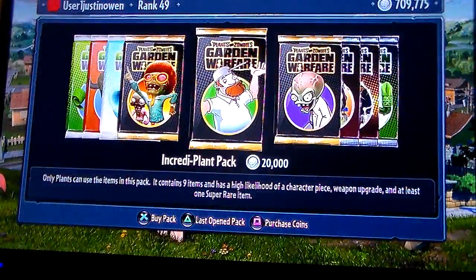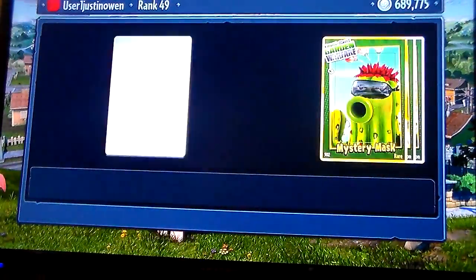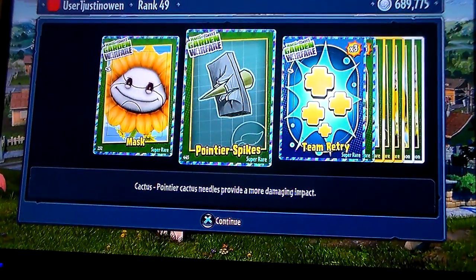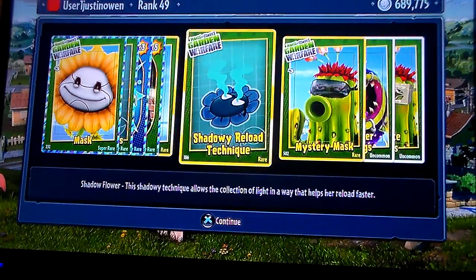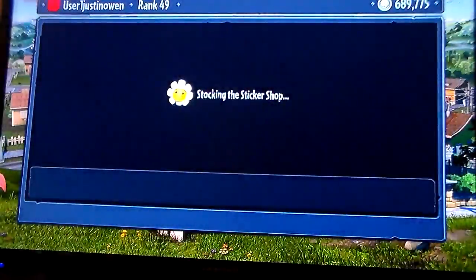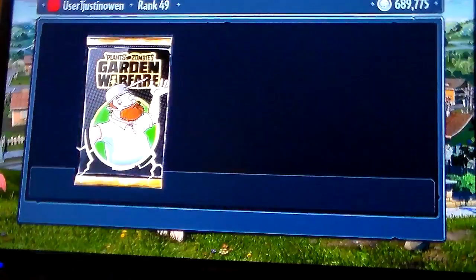Four out of five for this pack. We have loads of coins — after this we might do another round of five of these packs. The mask, the pointy spikes, team retry, coop shroom, pretty butterfly, shadowy reload technique, mystery mask, full silver person. That's all good stuff! Five out of five, last pack for now.